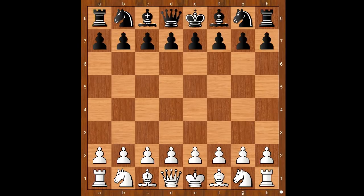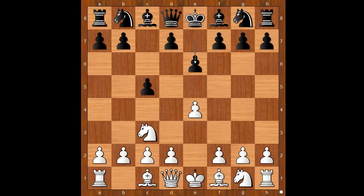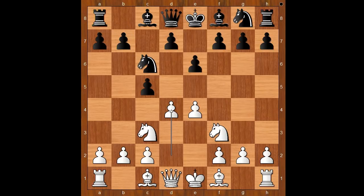He started with e4. Tarnashano played c5, going for the Sicilian Defense. Knight to c3, e6, knight to f3, knight to c6, d4 — the standard move. Black to move, c takes on d4 is the most played move, played by players like Kasparov, Kramnik, and Topalov, to name a few.